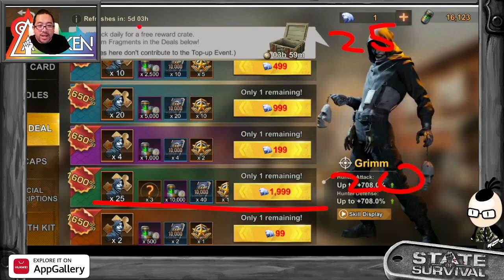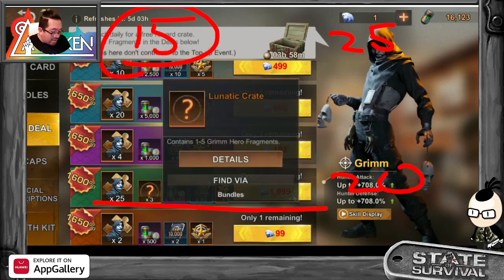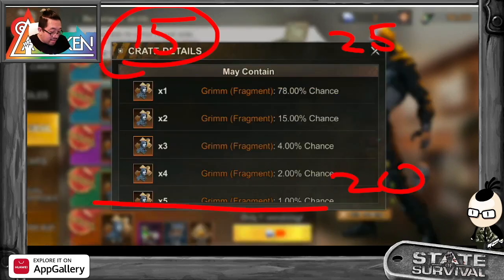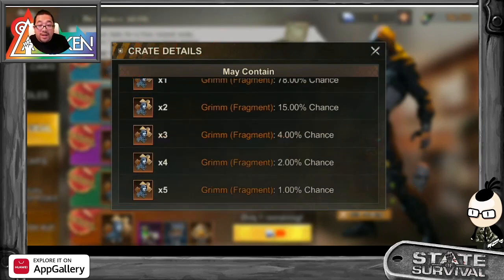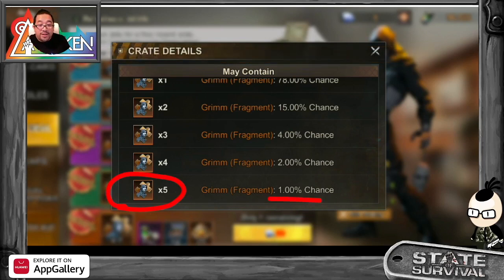Where are the other 15? They give you this crate called the Lunatic Crate. Take a closer look — you get three crates in the pack, and each has only a 1% chance to give you five charts. If you multiply three crates, that accounts for the missing 15 — but it's only a 1% chance.